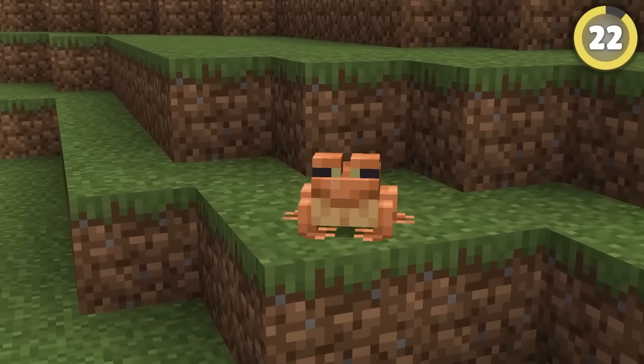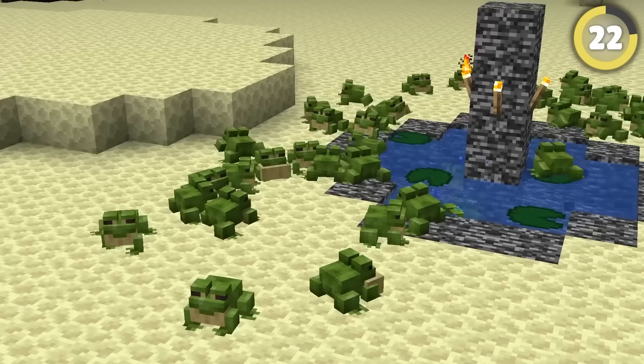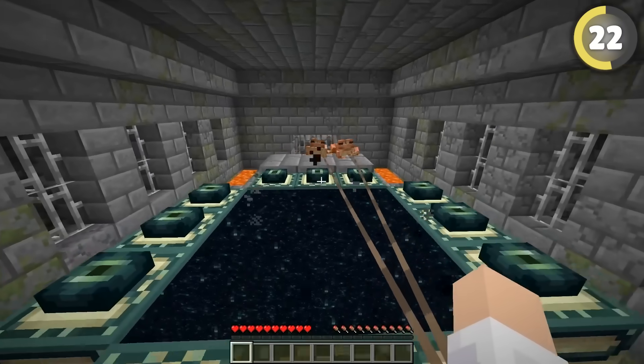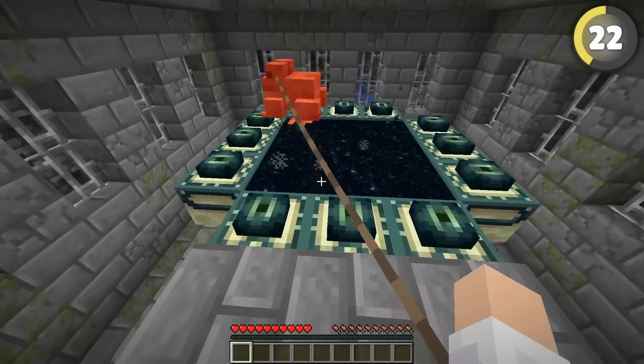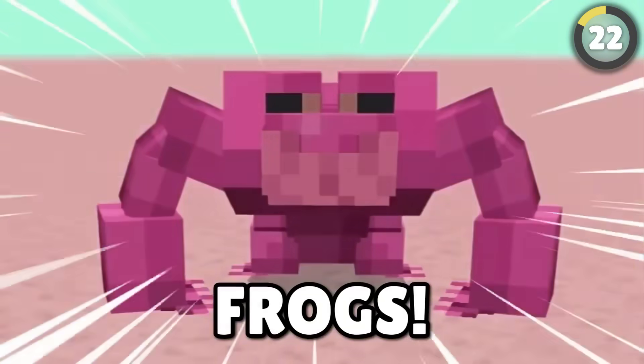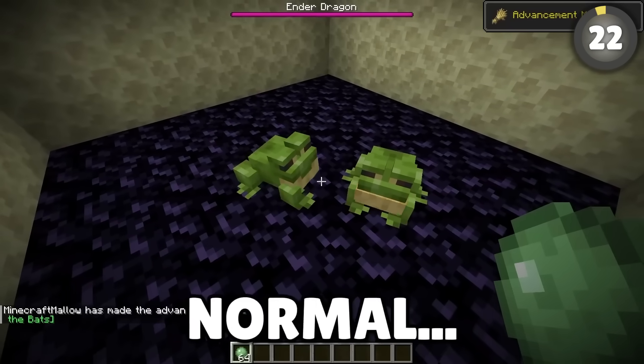There are three different types of overworld frog: warm, cold, and temperate. But supposedly there's a secret fourth frog you can only get in the End — take two frogs to the stronghold, send them through the portal, and feed them slime balls, and the tadpoles will grow into super frogs. Yeah, I just made that up — just normal frogs. Myth busted.